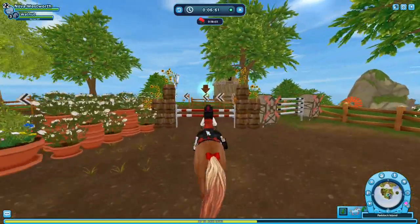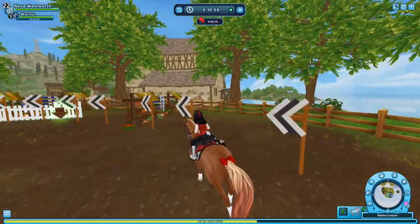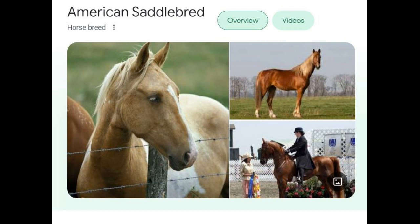Belgian draft horses are like Clydesdales kind of, but also like Percherons as well. So if they take those two and put them together, or use the Shire model, it would look amazing. I totally forgot that we have Tennessee Walking Horses in the game, but American Saddlebred horses — saddle seat horses — would be really, really fun.